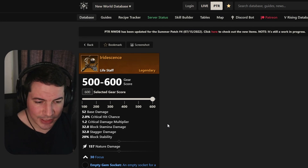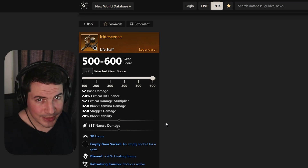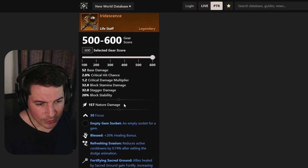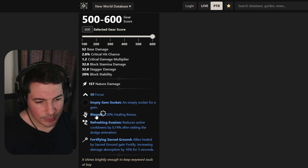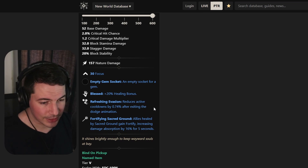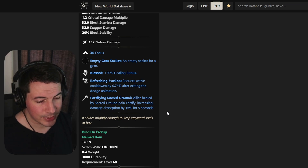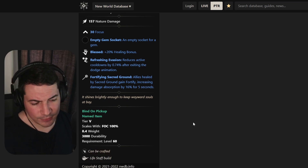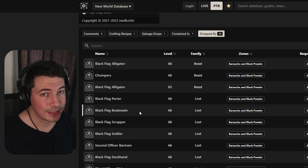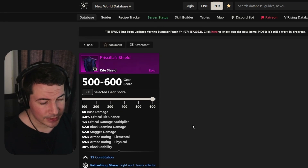Then there's a really good life staff. I used to main healer before my surgery so I didn't make videos for a while, but let's take a look. It comes with 30 focus, blessed — a must-have on a healing staff — refreshing evasion, which is really good, and fortifying sacred ground, also really strong since you'll gain extra fortify.